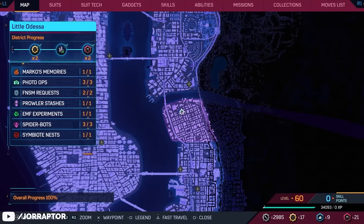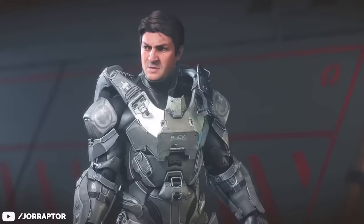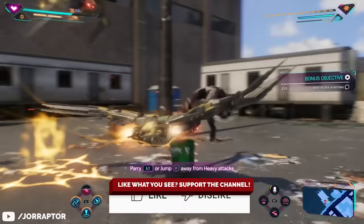If you stick around for a while — and you can do that even after taking the picture by going to this location on the map — you might begin to recognize the voices of these mascots. They are voiced by Nathan Fillion and Alan Tudyk, as confirmed by Brian Intihar in an interview with Entertainment Weekly. You've probably heard Fillion before as Cayde-6 in Destiny or Buck in Halo, and Tudyk voiced the sassy droid K2SO in Rogue One. Intihar notes Insomniac brought them in because they wanted to be part of the next game, so we might see them again in a bigger role.